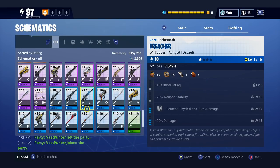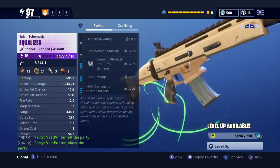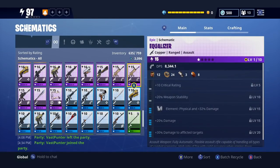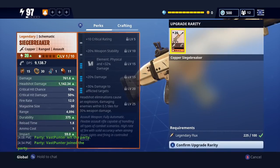I'll go for this one only because it's blue already. We're going to increase the rarity — it takes 100 epic flux. And that's the equalizer now. Boom, equalizer. So we have a nature one. But we already have a nature one, so there's no point. We want a physical damage one. This is the final one: critical rating, weapon stability, physical, 32% damage element, 20% damage, and 30% damage to afflicted targets — which is unfortunately completely useless because this gun hasn't got affliction on it. But we might get it if we upgrade it to the legendary type, which will take 100 legendary flux.